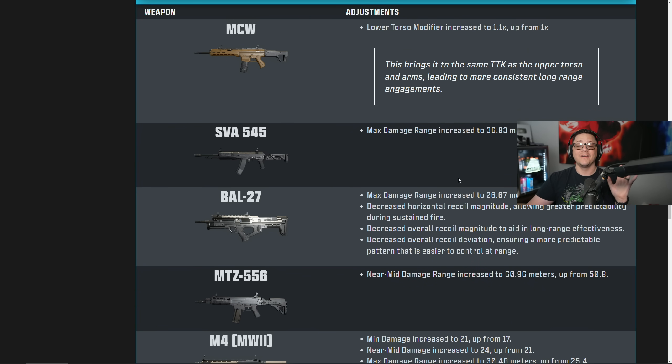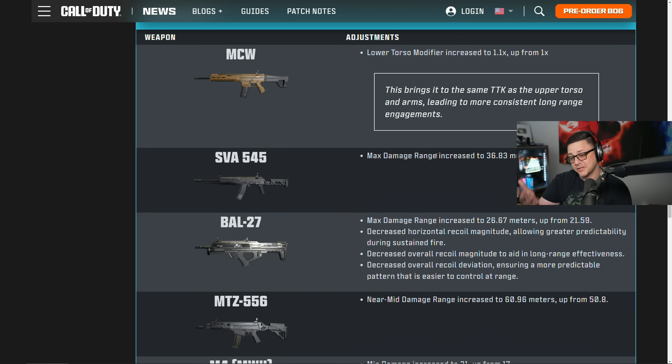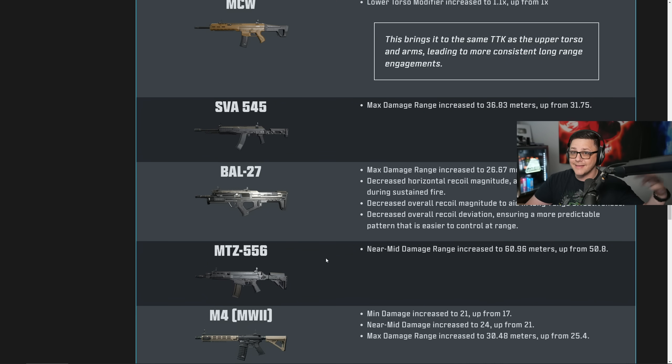The bow gets a max range increase and decreased recoil — I actually guessed all of these, which is funny if you've been in the streams. This should hopefully make the bow enter the meta conversation. I'm glad we got obsidian on this one so we'll be able to have that, and grind the new camo that gets added this season.